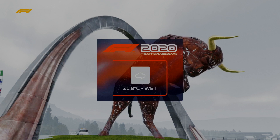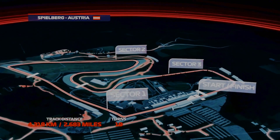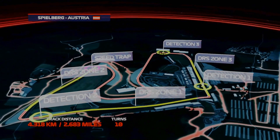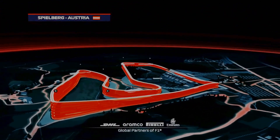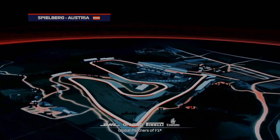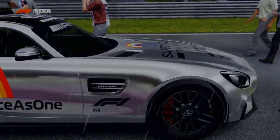If anything the stakes are even higher today, with 25 points available for victory and a crucial advantage in the championship fight. It's a short lap here in Spielberg with just 10 corners — seven rights and three lefts — making up the total distance of 2.6 miles. Expect to see a lot of cars running wide today, especially through the last corner, as the wet conditions make the cars skittish through the downhill sections.